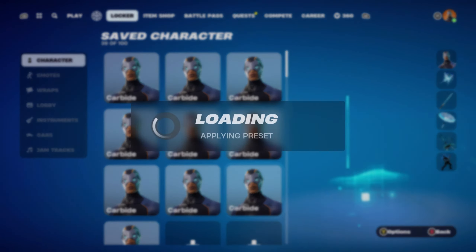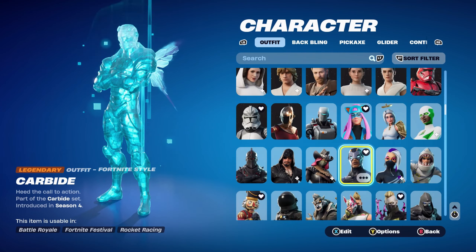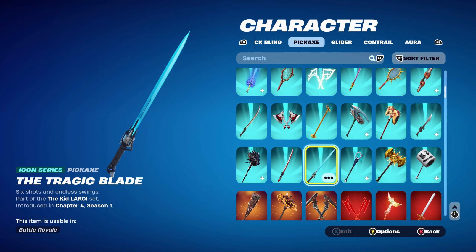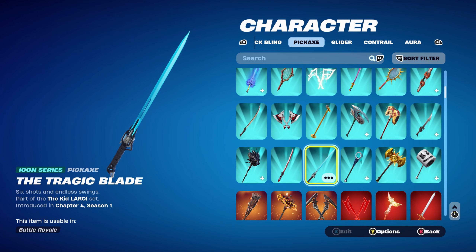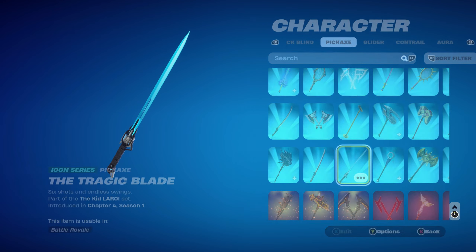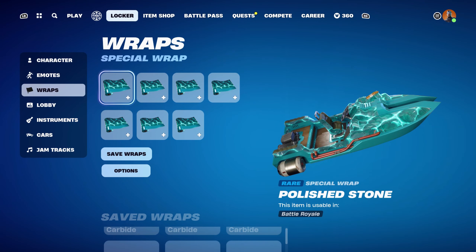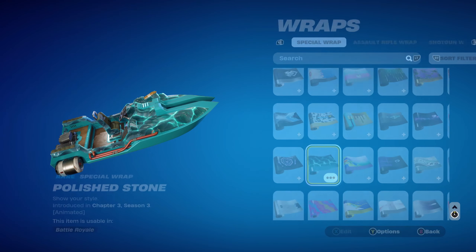Moving on to the final stage — Stage 5 — definitely my favourite. The light colour is blue. The back bling is the Shattered Wing, part of the Broken Light set, introduced in Chapter 1 Season 8 — this is Dream's back bling, using it for the light blue. The pickaxe is the Tragic Blade, part of the Rogue Rory set, introduced in Chapter 4 Season 1, using it for the black and the blue — a very nice Icon Series pickaxe. The weapon wrap is Polished Stone, introduced in Chapter 3 Season 3's Battle Pass, using it for the blue, with a bit of dark blue and light blue as well.